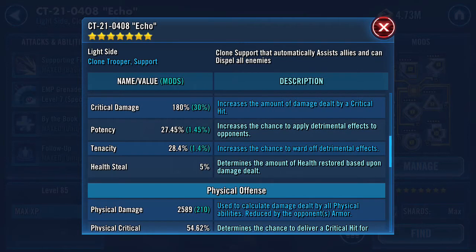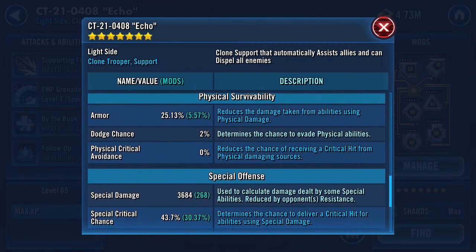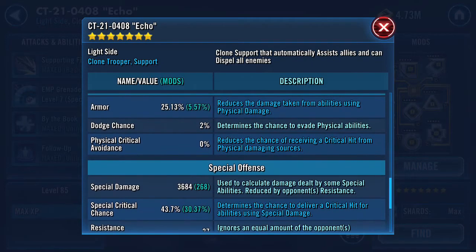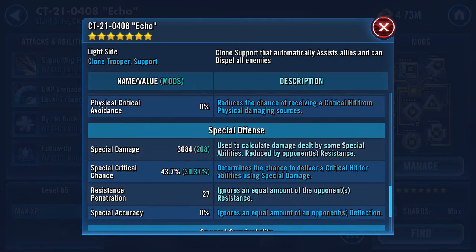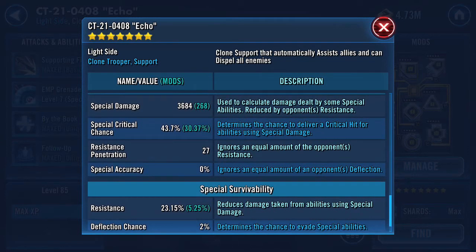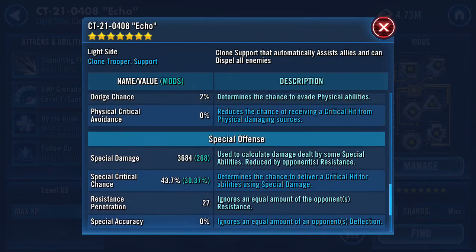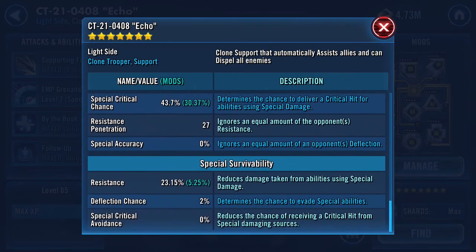Fives has a double tap and gets increased counter damage. In terms of armor, he's at about 25% modded — around 20% armor, so he's still a bit squishy. He will be able to take a couple hits but won't take much, which means you need some kind of tank if you're going to use him in arena. You're going to need someone he can hide behind. He has quite a bit of special damage, which is why his EMP grenade deals so much. His resistance and armor are about the same, so hide him behind someone and keep him alive.